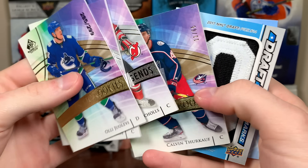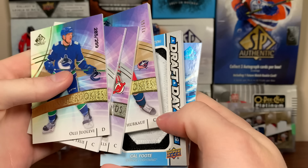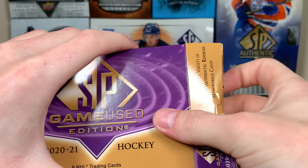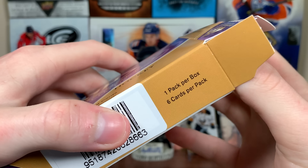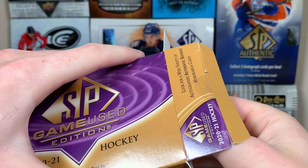So there's the first box. I would actually say that's slightly above average. We got a patch, we got the draft day marks — so we got a patch and an auto. I would say that's an above average box right there for box number one. Let's open box number two here of SP Game Use. I don't mind SP Game Use, it has a place in the hobby. You're not getting this to get the big hits or hunt the top rookie cards of any given player.